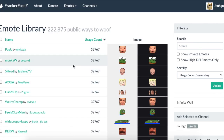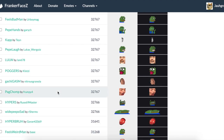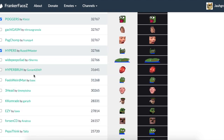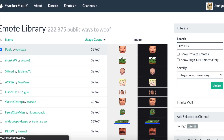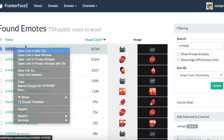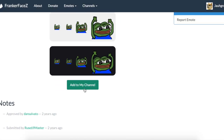You can either scroll down on this list and pick ones you find, check them along the way, keep scrolling down, and then click 'Add the Selected Channel.' Or you can search them individually, like 'hypers,' and then either click the check mark and click 'Add the Selected Channel,' or you can open it, get a closer look at it, and then add it to your channel.